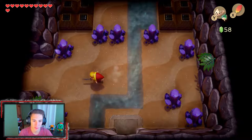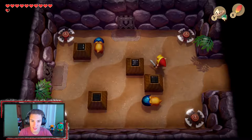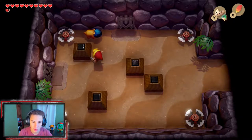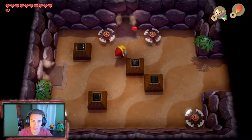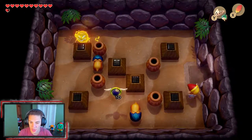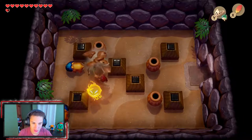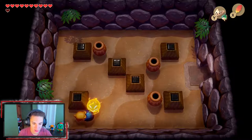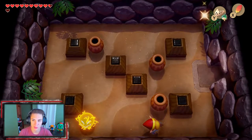We collect some rupees because we're low on them since we bought the bell in the last episode. After defeating both pig-looking enemies, a little chest drops down. We open it up and get a stone beak, which is used to put in the owl statues to get hints. There's still a locked door in this room even after defeating all the enemies, so we can't do much in here yet.